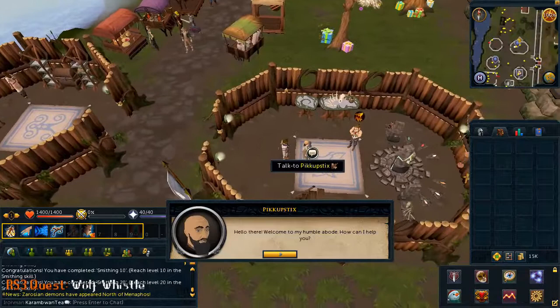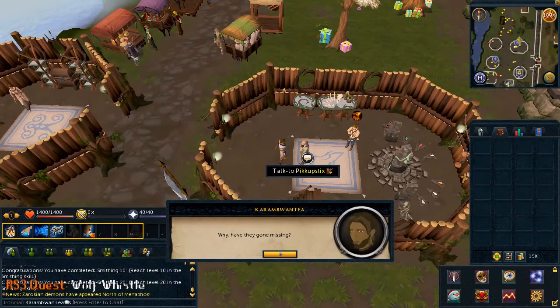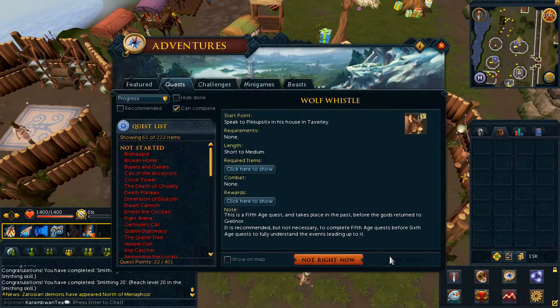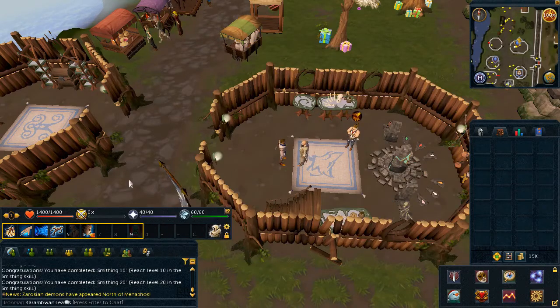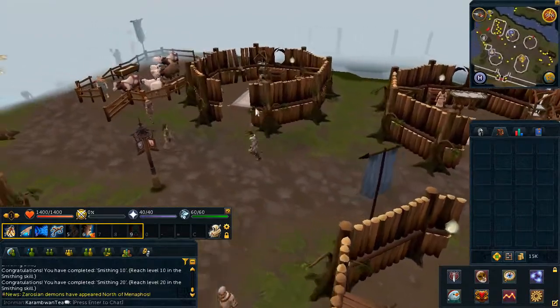To begin the quest, go ahead and speak to Pick Up Sticks east of Taverley. Choose the second chat option, then accept the quest. Next, head west to the Taverley lodestone where you will find an NPC called Scalestrix.